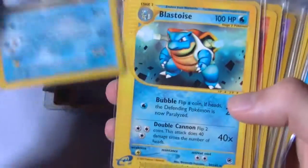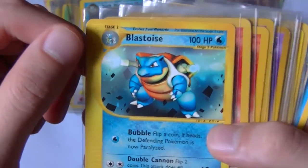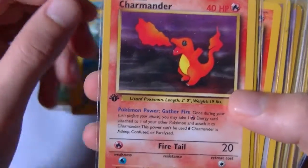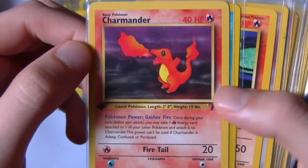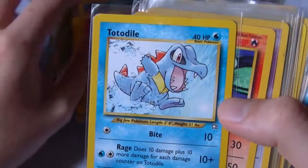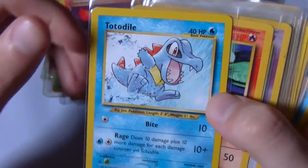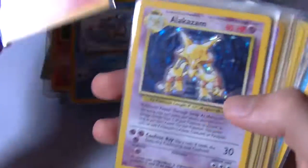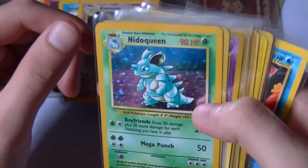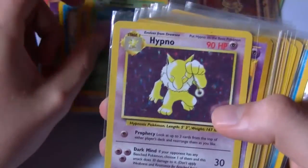Dark Blastoise — I think I have quite a few Blastoise. There's a pretty swag looking Blastoise right there. Oh my gosh, that Charmander art — look at that, raucous Charmander, that's looking really really cool. Another Totodile looking awesome as well. Charmeleon, Alakazam — nice, so we do have an Alakazam. Nido Queen — looking cool. Hypno — another holo right there.